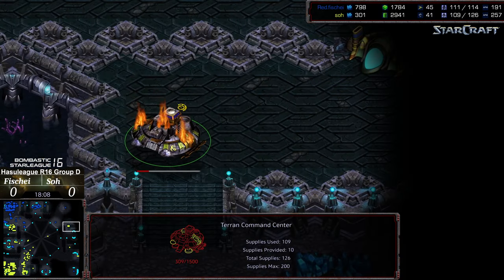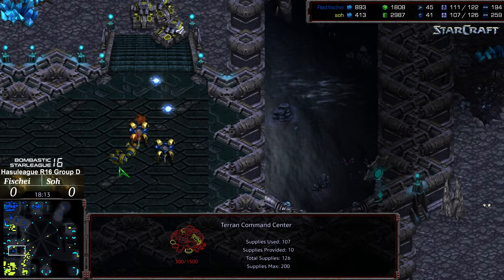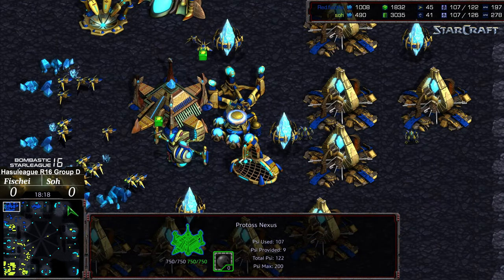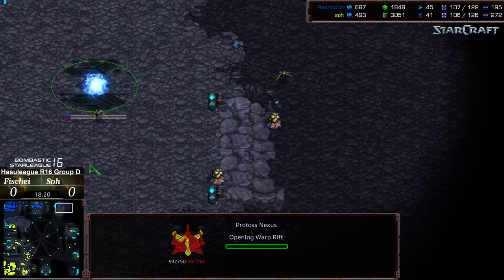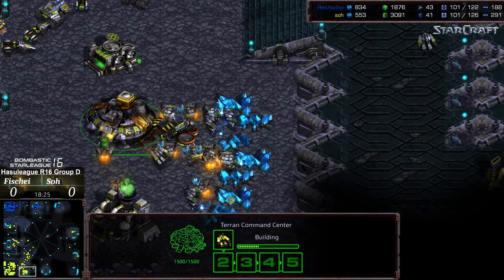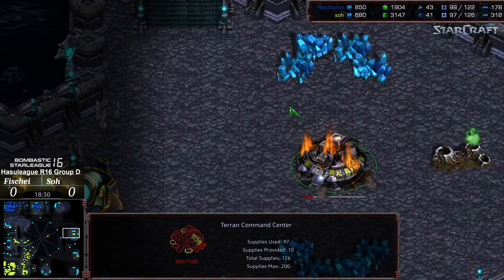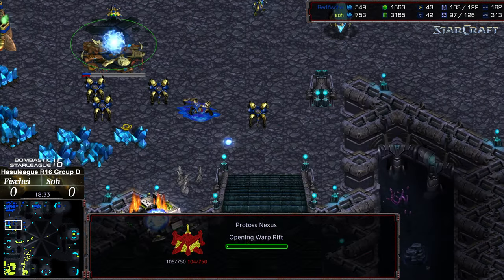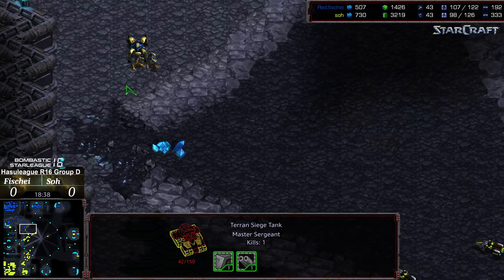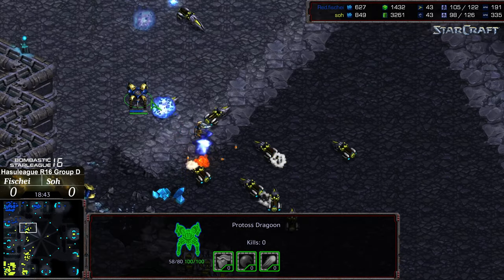Finally zealot bombing but it might be too little too late. That command center still burning looks like it wants to make its way back to the bottom right. The 12 o'clock location is still humming. The base is going to mine out — Fisheye is now trying to grab some emergency nexus top right. Supply is dead even, which usually means Terran's ahead, but these look like the last minerals for So overall. So is going to plop down at the three o'clock and try to distance mine from there, while Fisheye is trying to re-grab his natural expansion.